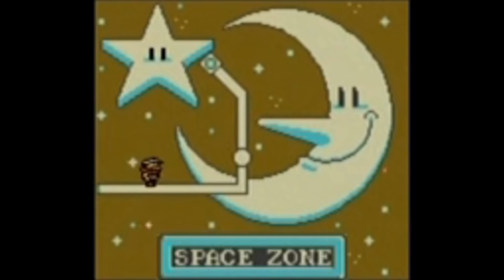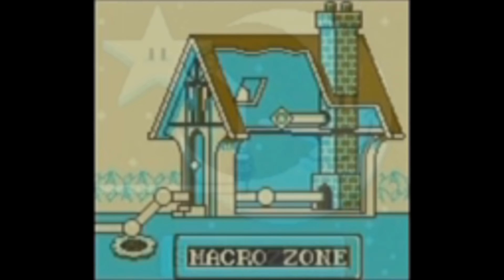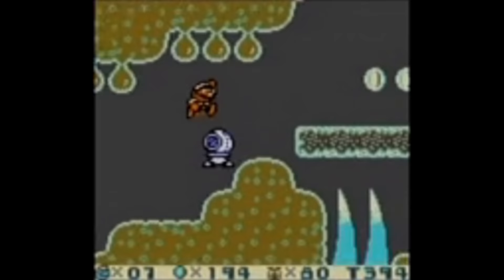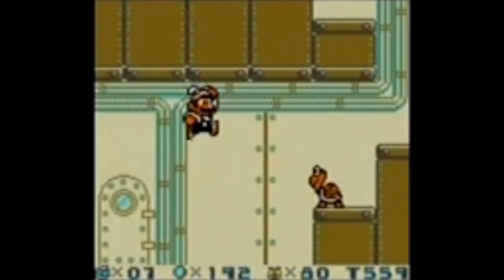The six zones are: Tree Zone, Space Zone, Macro Zone, Pumpkin Zone, Turtle Zone, and Mario Zone. These different zones can be played in any order the player wants, and this preference will change over time as we talk about future runs.